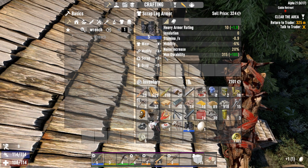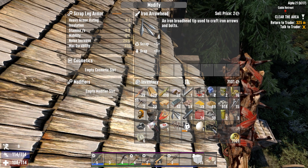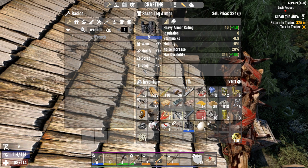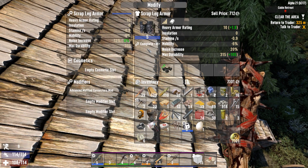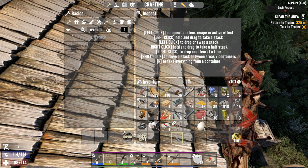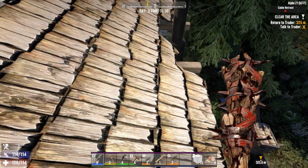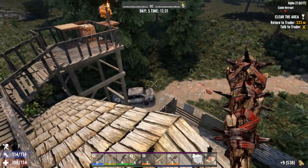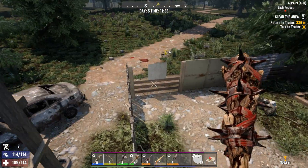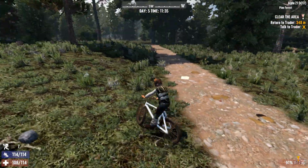Are these legs better than the ones we're wearing? Yes, we only have level two. Let's take the mod from these, put on the level five, and repair them. We're going to wear these and put the old ones in the sale pile because we don't need them. Let's get back to the trader. How are we going to get down from here without breaking something? One step at a time — ouch.